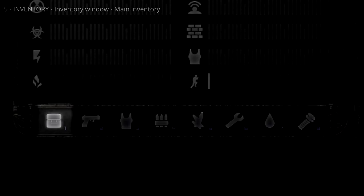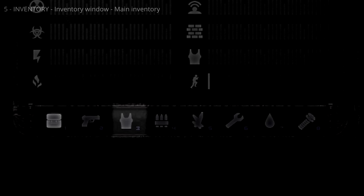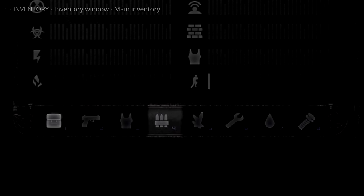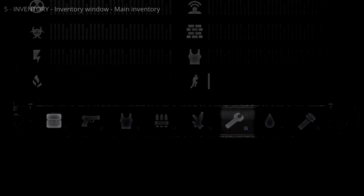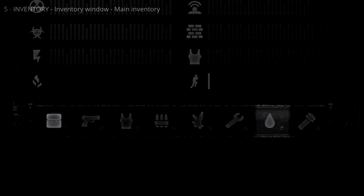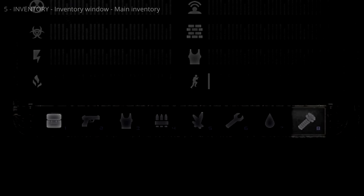The main inventory can be filtered by item type using filter buttons: All; Weapons and attachments; Armor, helmets, and backpacks; Ammo and grenades; Artifacts and mutant parts; Devices, tools, and repair items; Medicines and consumables; and miscellaneous. Pressing keys 1 through 8 will also toggle these filters.